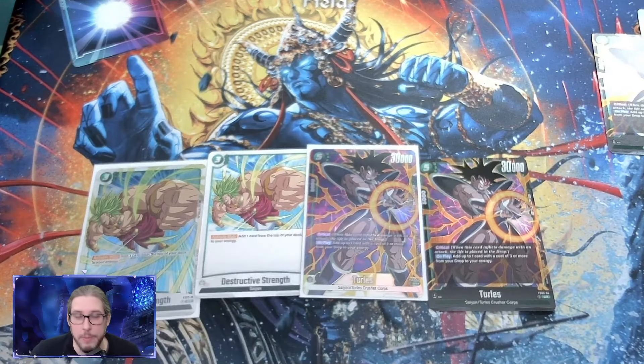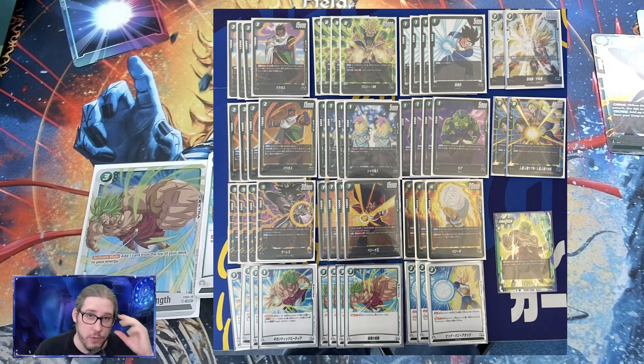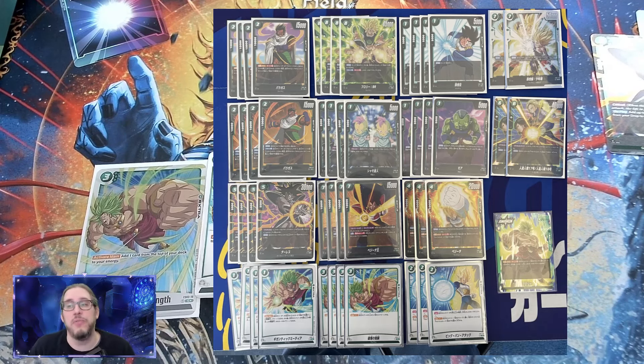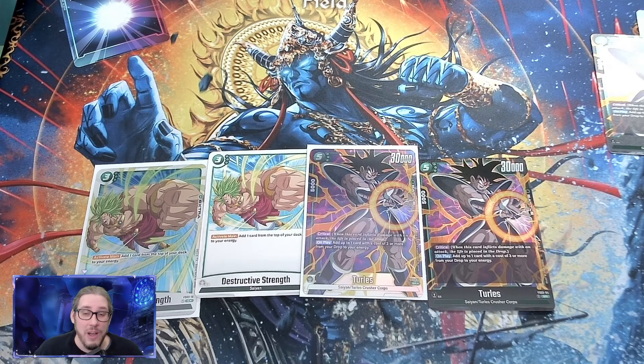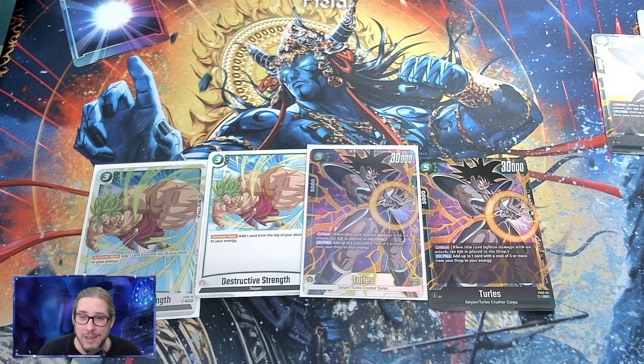For the deck list — and again, all credit to the Japanese community for sharing these on Twitter — this is very much a day one list and is heavily influenced by the Broly starter, with only a couple of different cards. Shout out to that secret rare card, which looks so good from the photos on Twitter. That's the FS-03 Broly starter deck, leading up to the launch of Fusion World with booster packs coming out next Friday. Make sure to subscribe for future Fusion World content, stay safe, stay hydrated, and we'll see you in the next video.